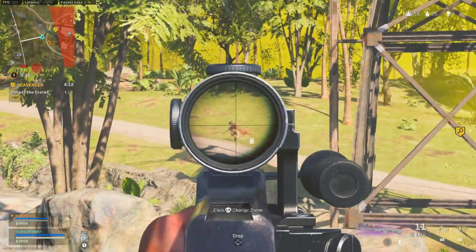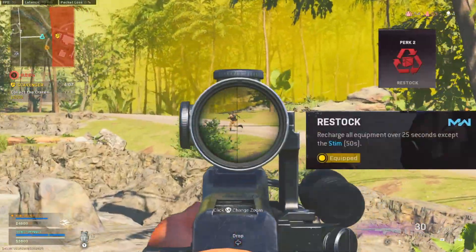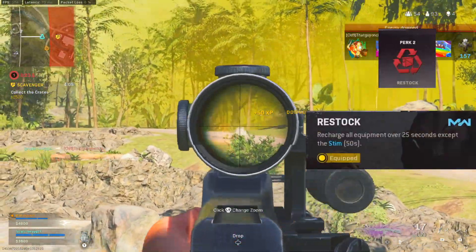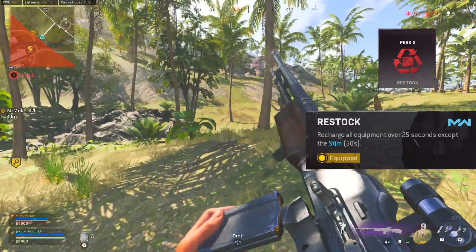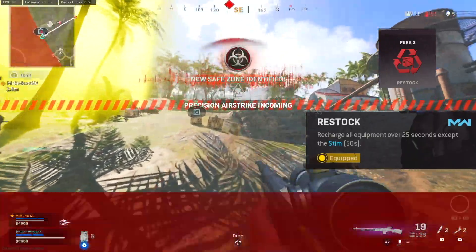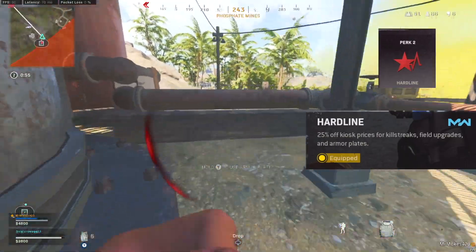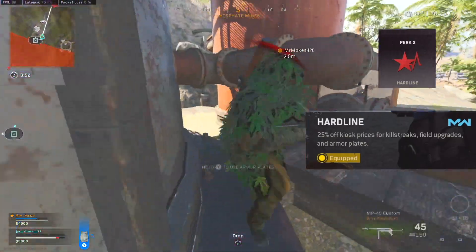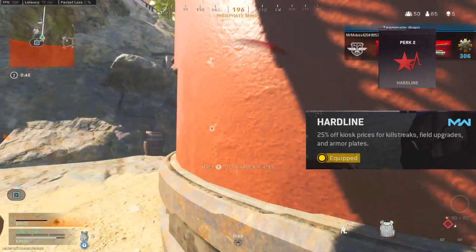Now if we look at perk slot 2, there are seven options instead of six. We're going to go with Restock first, which allows you to recharge all of your equipment over 25 seconds — except for stims, which they nerfed to 50 seconds because of how good they are. That is a really useful perk to get on your second loadout. Next up we got Hardline, which allows you to get 25% off your killstreaks and field upgrades or armor plates at buy stations. It's a little bit nice, but I don't think I'd be using this over some of the other perks.